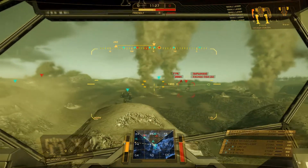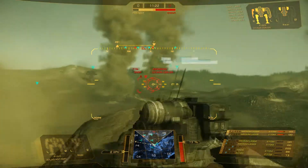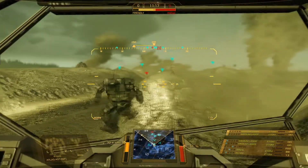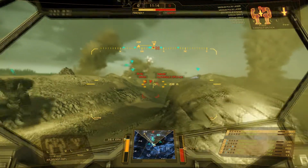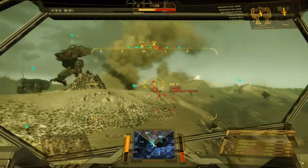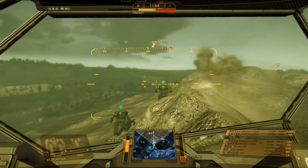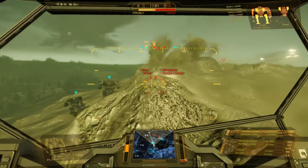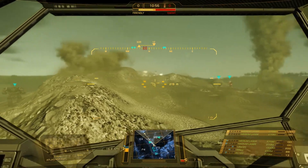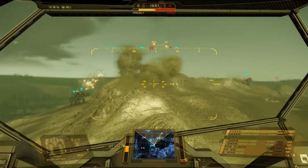Ladies and gentlemen and beta testers of all ages, Piranha Games has finally updated MechWarrior Online to version 1.0.134. That first number is very important — version 1. This puts us ever closer to the open beta release. We're not quite there yet, but this patch is setting the framework for it. There are three very important things that have been added to this game, and they all exist inside the MechLab. It's going to make Mech variants far more interesting than they have been before.